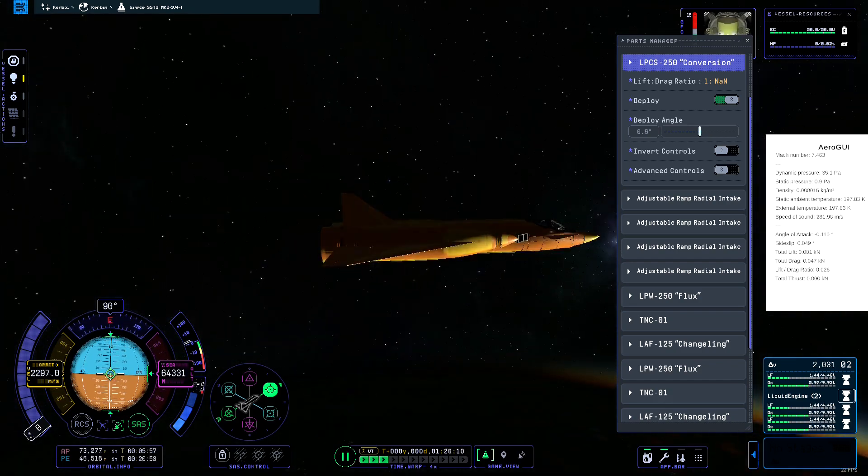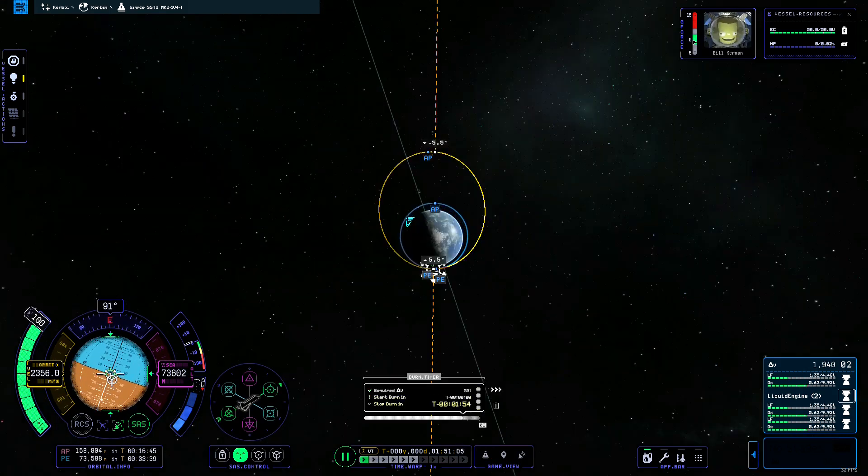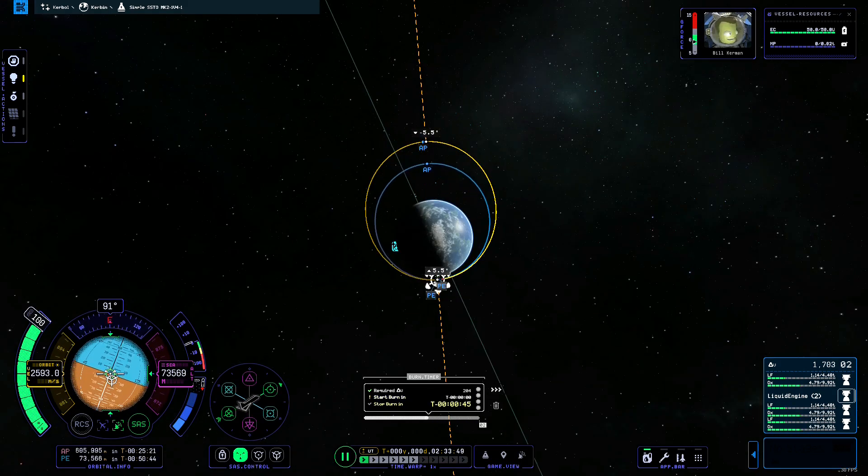The ascent profile and the design are both fairly normal. After reaching orbit, we will do a series of periapsis kicks to go to Mimus.